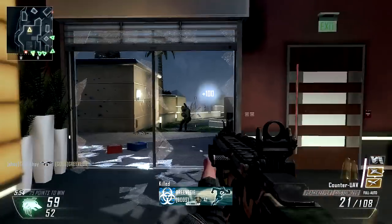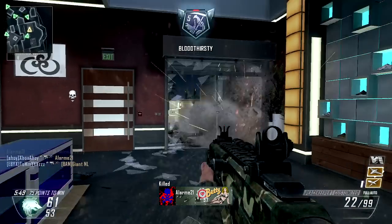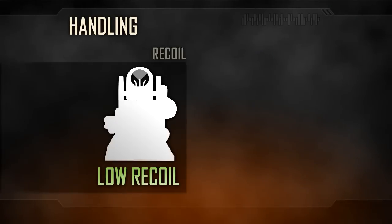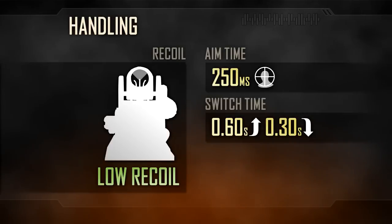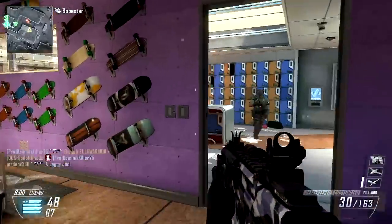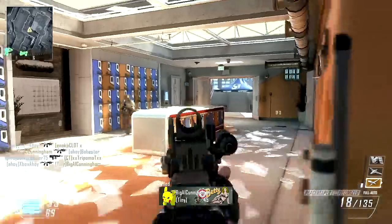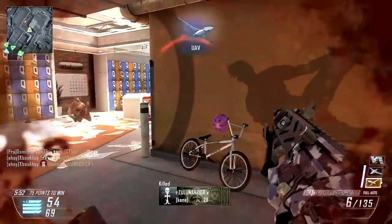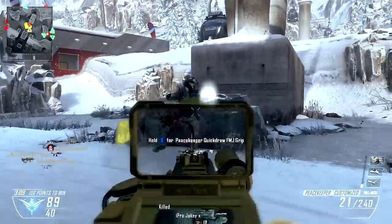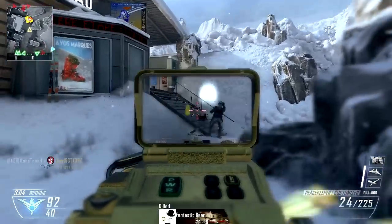Hip fire spread is the same as any other SMG, but the slower rate of fire and lower per-shot damage means you will generally fare much better while aiming. Recoil is low — not absent by any means — but the Peacekeeper is stable enough to tackle enemies comfortably at middle ranges. At extreme range you will need to burst fire to remain effective. Aim time is slower than average for the SMGs, and is instead on par with the Assault Rifle class at 250 milliseconds. It's also worth noting that the innate zoom level of the Peacekeeper is the Assault Rifle default at 1.35 times, slightly higher than a typical SMG.